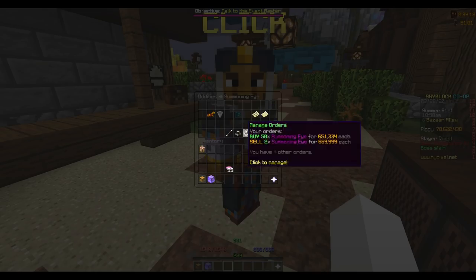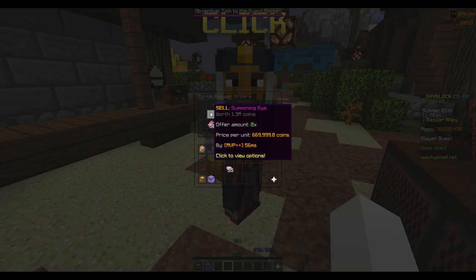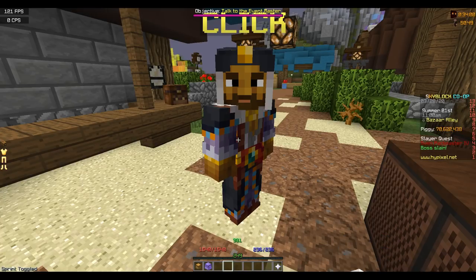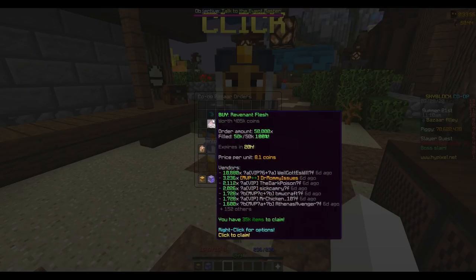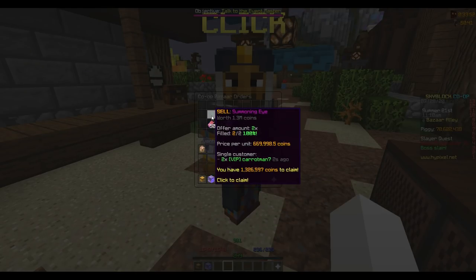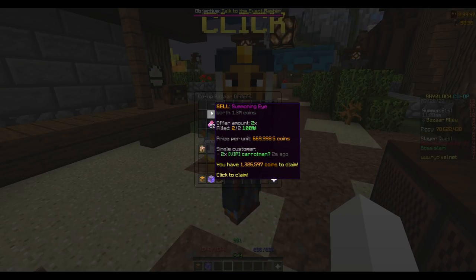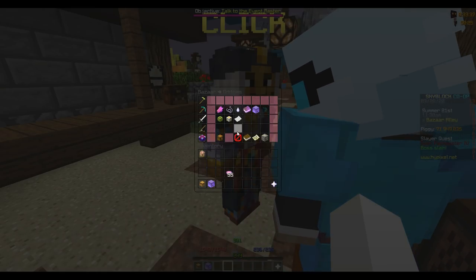As of right now this obviously still works — I bought at 651k and now I'm going to sell at 659k. You can cancel orders and replace them because people will one-up you and top your order, making it take longer to go through. But if you just cancel and replace it, it can go through instantly. I just bought those two for 651k and in the course of the last 15 seconds made like 20,000 coins. That's how simple it is — people don't really understand it, so no one's doing it and the margin still exists.